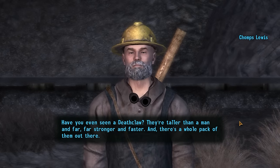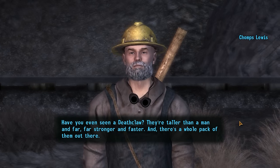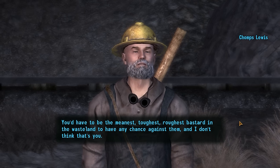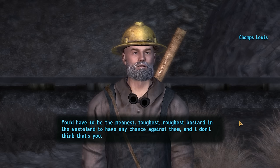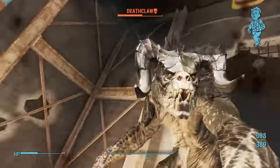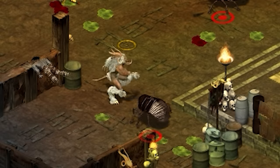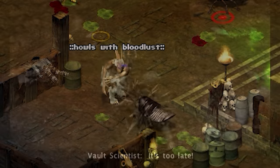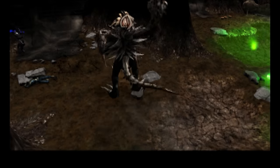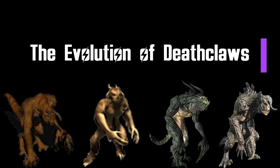Have you ever seen a deathclaw? They're taller than a man and far, far stronger and faster, and there's a whole pack of them out there. You'd have to be the meanest, toughest, roughest bastard in the wasteland to have any chance against them. Deathclaws are arguably Fallout's most iconic enemy - agile, deadly monsters that can slay the most experienced post-apocalyptic adventurer. Their design and lore has changed significantly throughout the series' 25-year history, and today we're exploring the evolution of the wasteland's most fearsome foe.